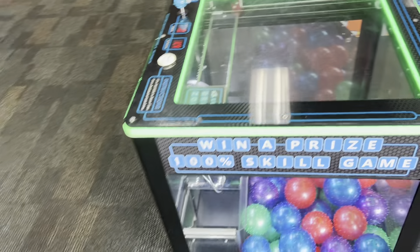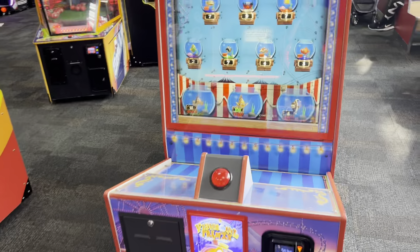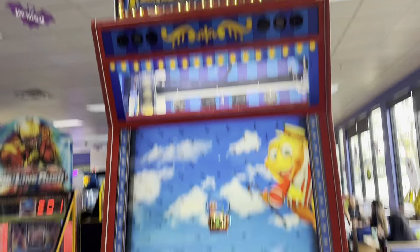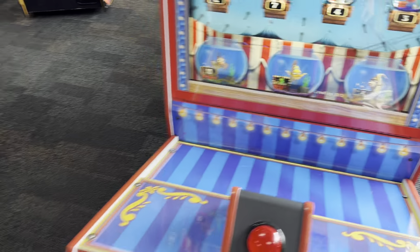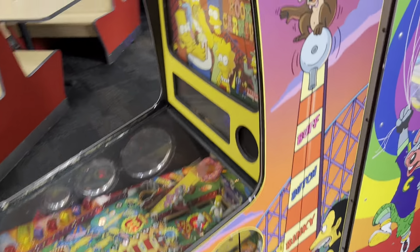Over here is a claw machine with spiky balls in it. Over here is a Fishbowl Frenzy and there's some values down there — it looks like it randomizes to $2.50, so that's not actually that bad for Chuck E. Cheese. Here's a Kooky Carnival Simpsons coin game.